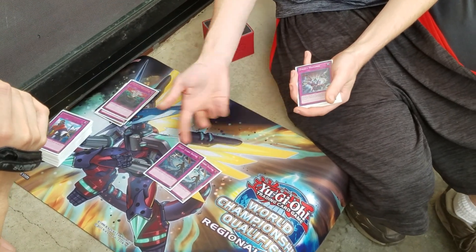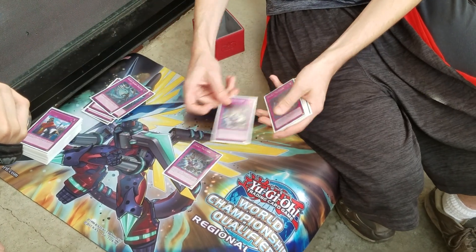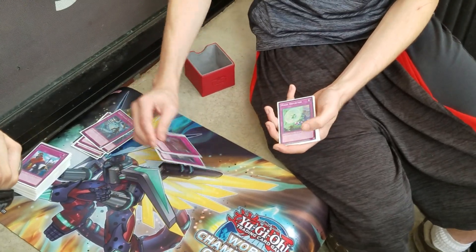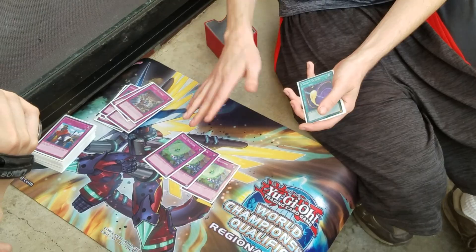Duster was really good, especially against Striker. Evenly — I used this card enough so that was a really good card. Look at the Deflector too — people sleep on this card, seriously. Deflector is out to Fableds, out to Sky Striker.